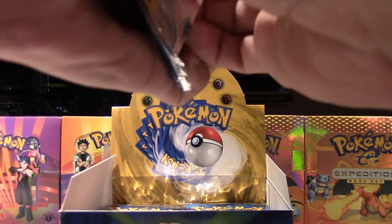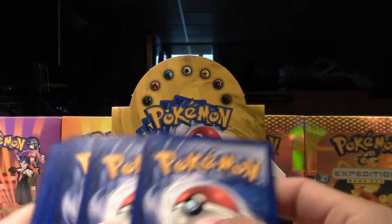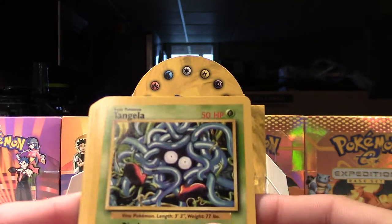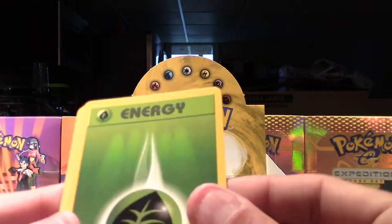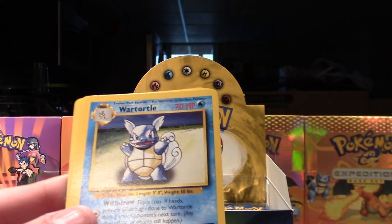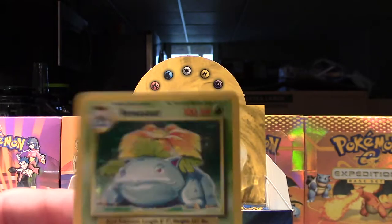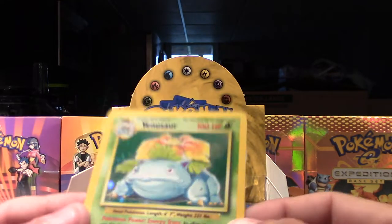Hopefully we'll pull more holos coming up — hopefully we keep getting these rare trainers. At least Pokemon cards. Weedle, Machop, Tangela, Pikachu, Drowzee, Grass Energy, Psychic Energy, Pokemon Center, Wartortle, Haunter, and our rare is a holo Venusaur — that's awesome, mint condition, very nice.